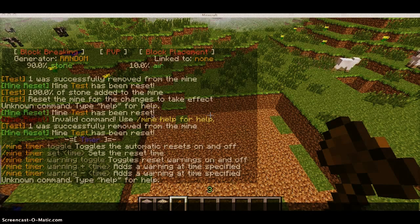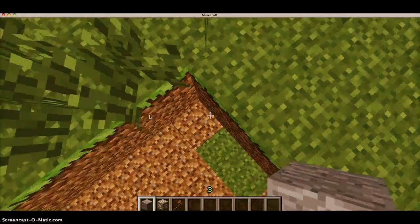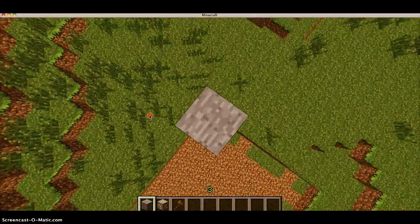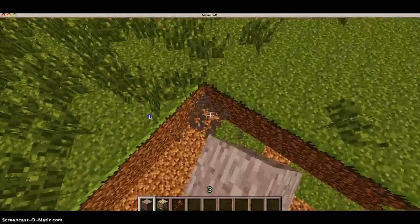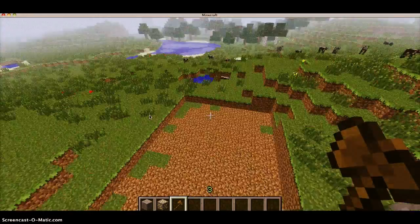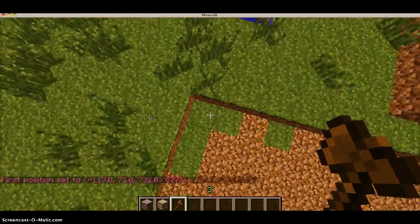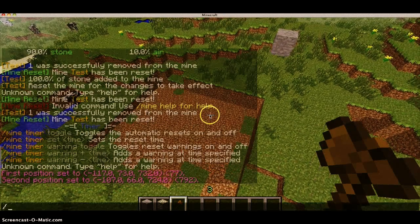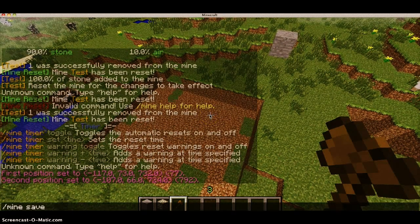The first thing you'll need to do is obviously make a mine. What I like to use is the wooden axe wand from WorldEdit, but you can use the built-in commands for Mine Reset as well. So what you do is you get your first position and your second position, and then you type in /mine save and then the name of the mine.